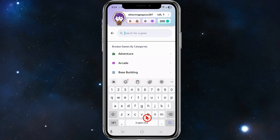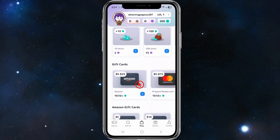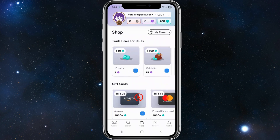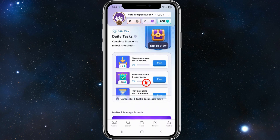You can search for different types of games, and there's a shop where you can trade gems for units, or trade units for different types of gift cards. In the Events tab you can see all the different events — they change daily, weekly, and monthly — so be sure to check back regularly.